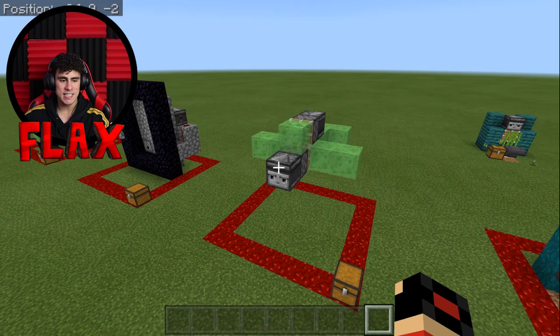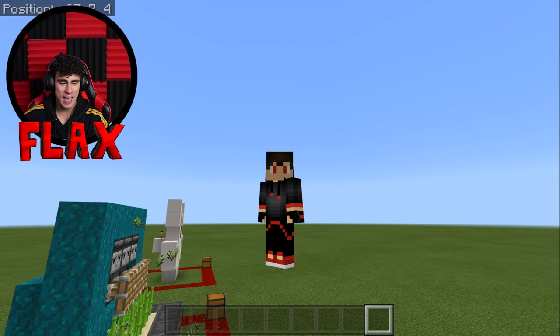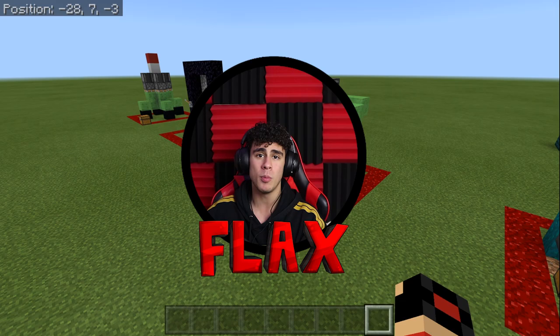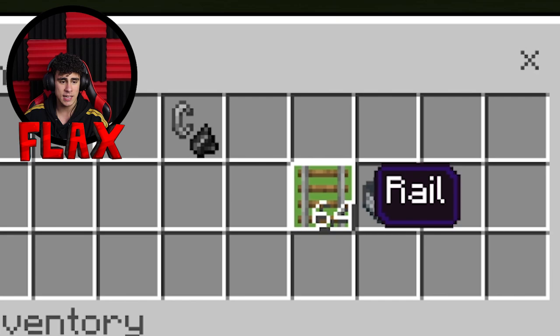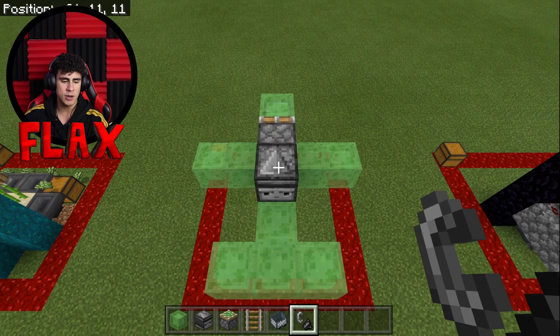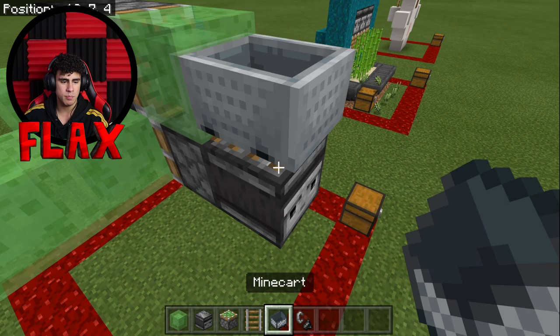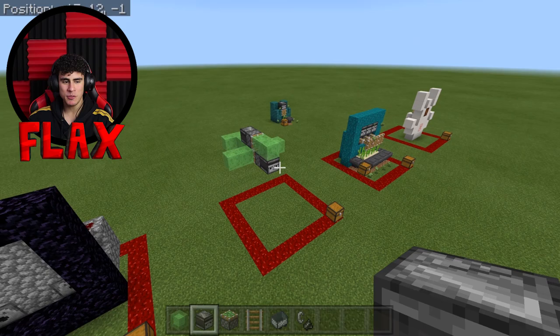Now at number three we've got this amazing airplane. Super simple to make — you literally need just about 15 blocks and that's all you need. The items you need are a slime block, an observer, a sticky piston, a rail, a minecart, and a flint and steel.